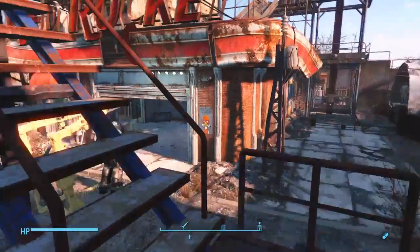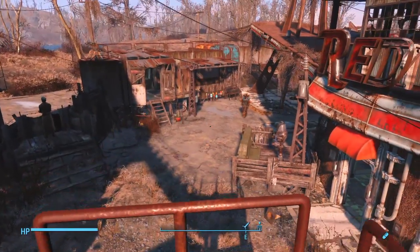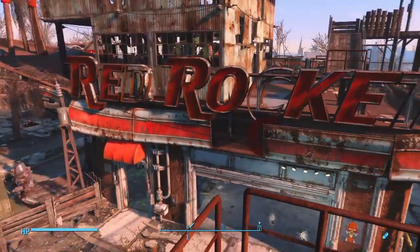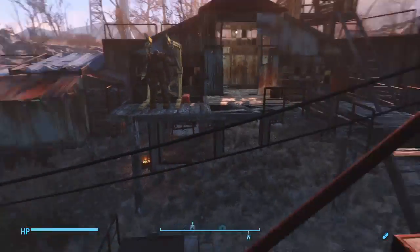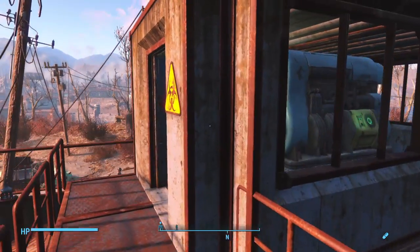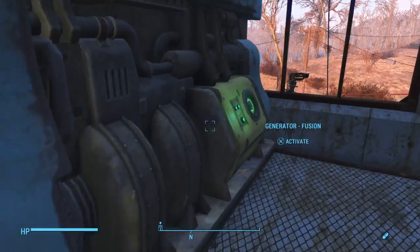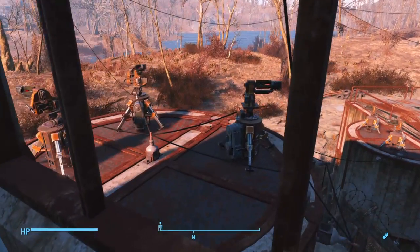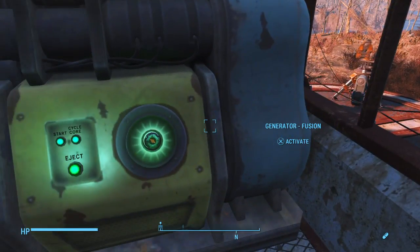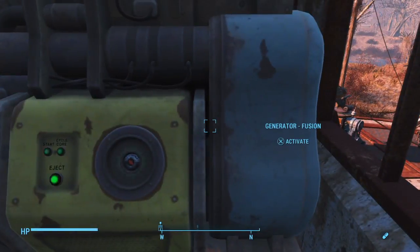The settlement's turned out well so far — it's got a good aesthetic to it, everything seems to work well. This is where all the power comes from for the defense: I've just got a big fusion generator in here running the laser turrets. Turn it off and there's no defense, so make sure this thing's on all the time.